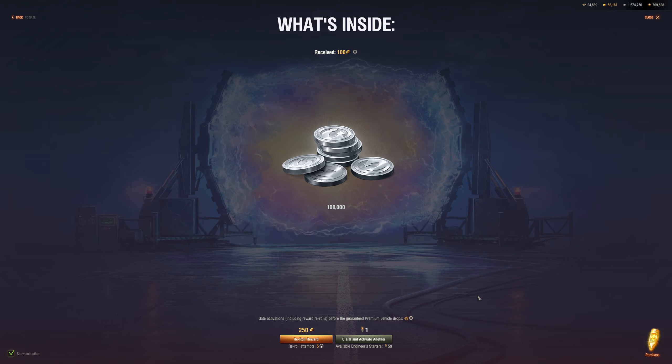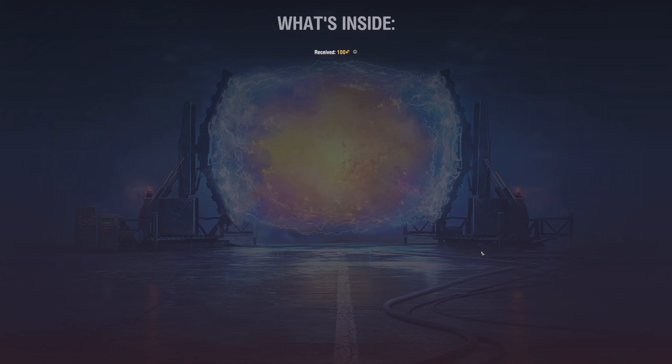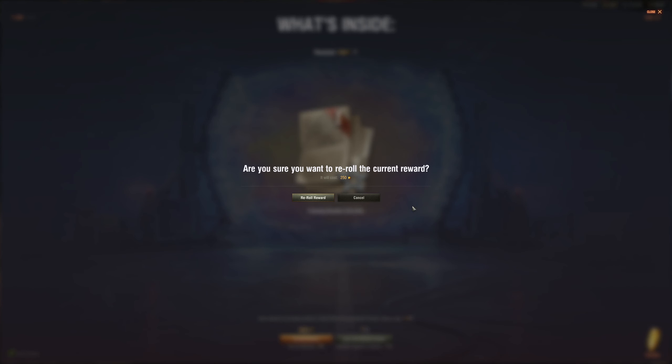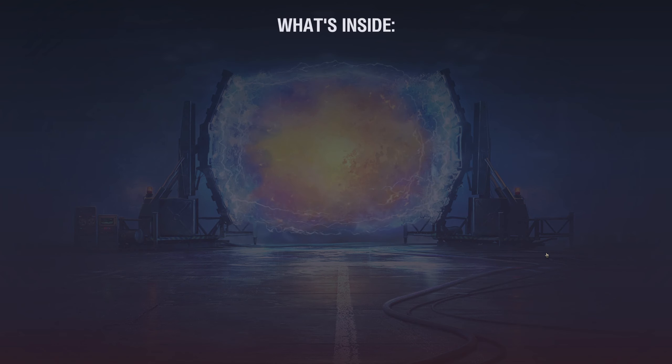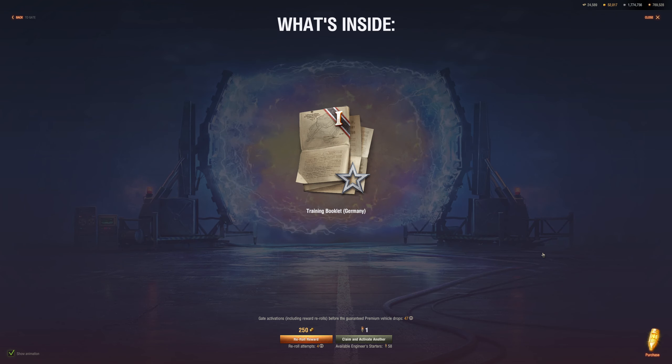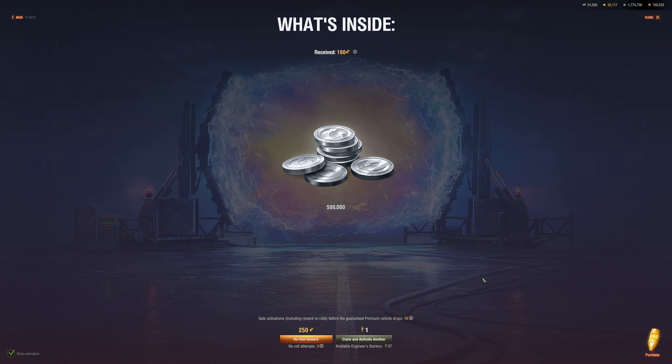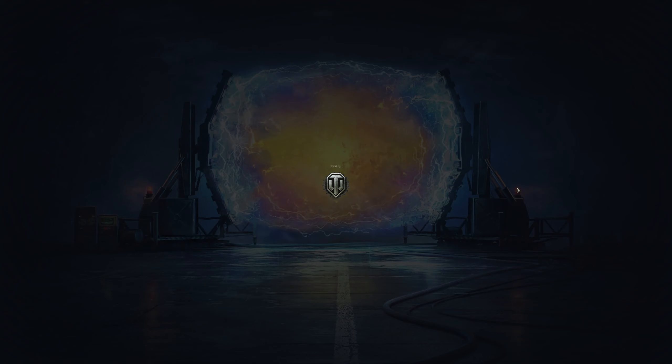First key gives 100,000 credits. I'll try the 'claim and activate another' option. Next one is a training booklet — not worth it, so let's reroll for 250 gold. We get another training booklet — totally not worth it. Let's claim it and move on. Third key: 500,000 credits — sounds good, let's go.